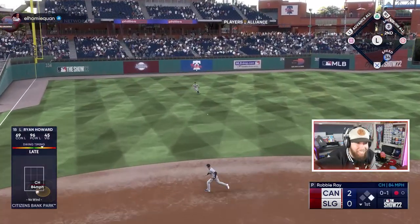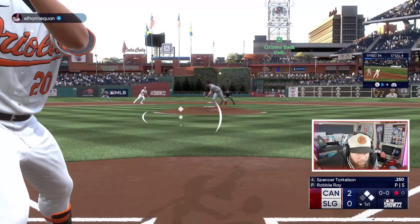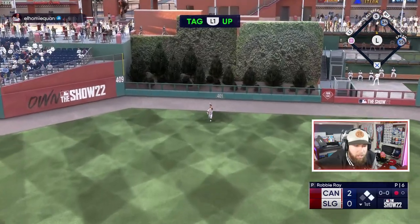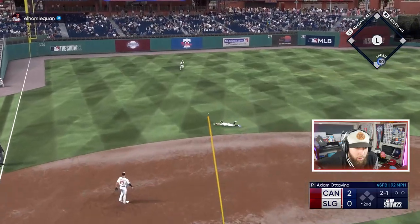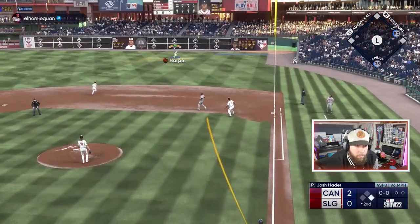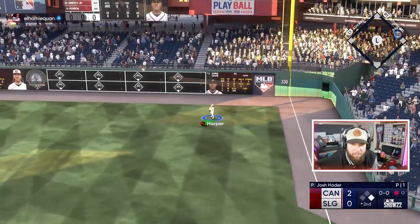Ryan Howard slices it through the other way — Ryan Howard with a knock! Ground ball to short sneaks through the infield — leadoff knock. Fastball right down the middle — what are we doing? I've got no feel on the mound right now. Sometimes the hardest pitch to hit is that fastball right out over the plate. Brought a center, that was a relatively quick inning — Josh Hater coming in.